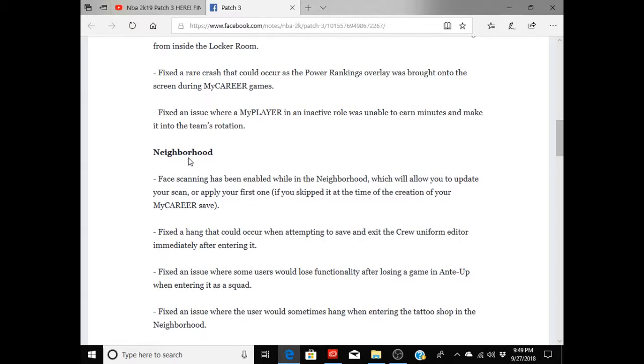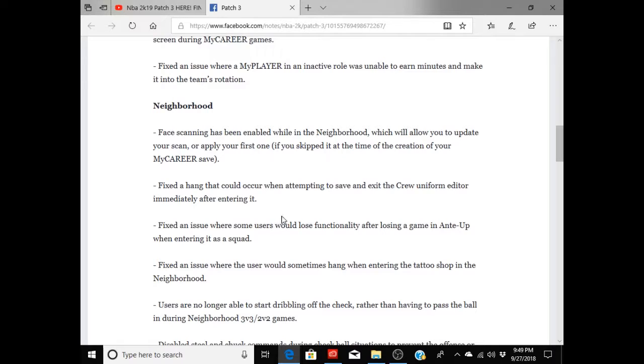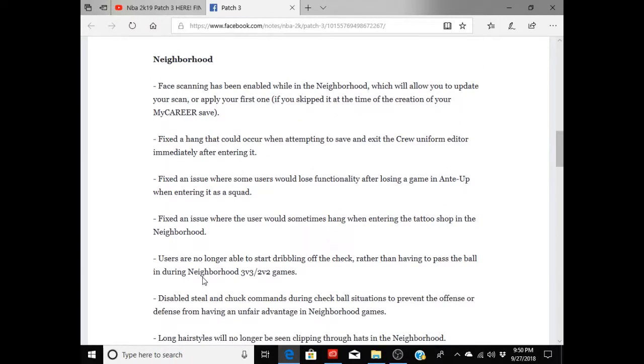Moving into Neighborhood updates: face scanning has been enabled while in the neighborhood, which will allow you to update your skin or apply your first one if you skipped it at the time of MyCareer save creation. Face scanning has been on and off this year — if it works for you it's great, but if not, it's a headache. They also fixed the hang that could occur when attempting to save and exit the crew uniform editor immediately after entering it, and fixed an issue where some users would lose functionality after losing a game in India when entering as a squad.